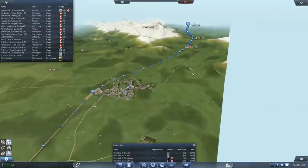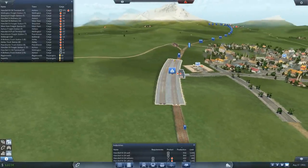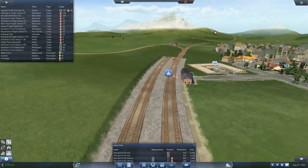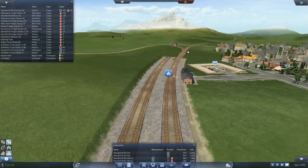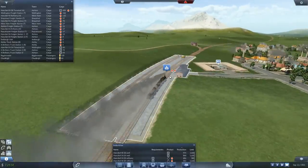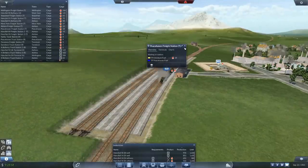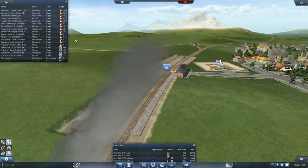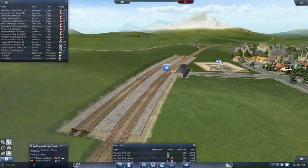Let's go up here. So if we've got fuel waiting at Peacehaven that is bound for Cheshunt - when the train gets back, because it's obviously gone off on a bit of a journey, when it gets back there's 17 fuel waiting for it. And there's another train coming up here - going to give us a bit more. One - okay, fair enough. But now Wellington freight station is starting to build up a bit of fuel.